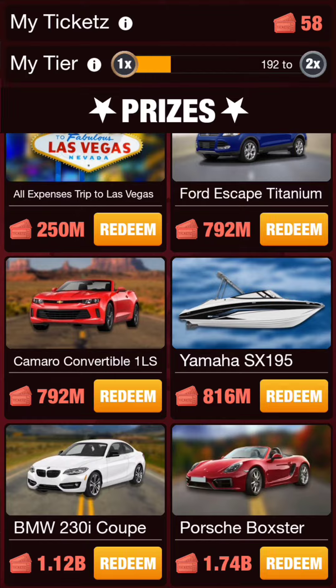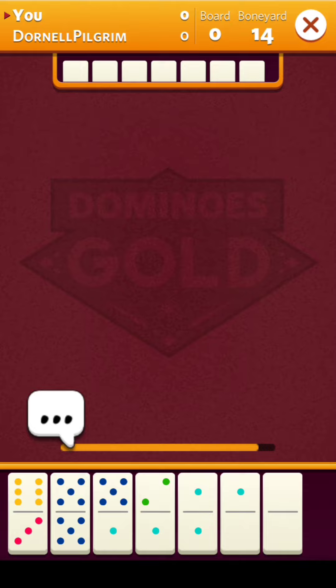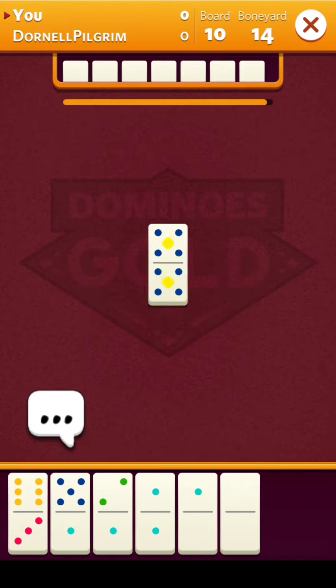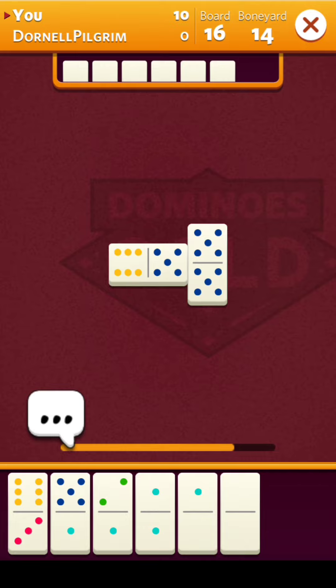This is how a regular match is played - you match your domino pieces to the ones on the board. As you play, you will earn points and the player with the highest number of points will win the match and claim the prize for themselves.